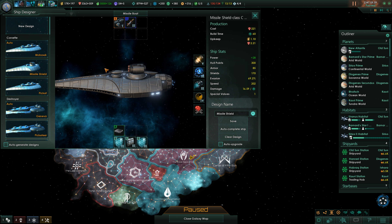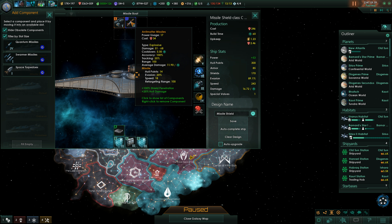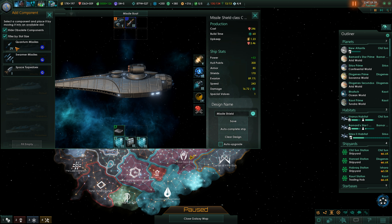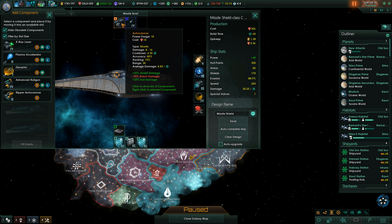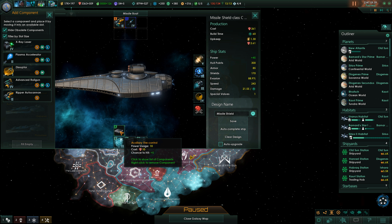Friends of the stars, welcome back to Children of Atlantis on Grand Admiral. This time we will go and upgrade our fleets. Let's head to the ship designer — it's high time that we did this because we have gained a lot.